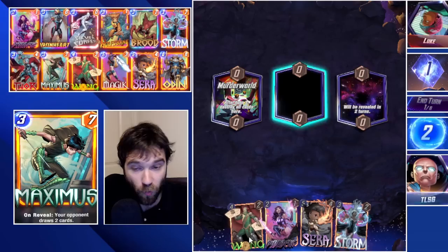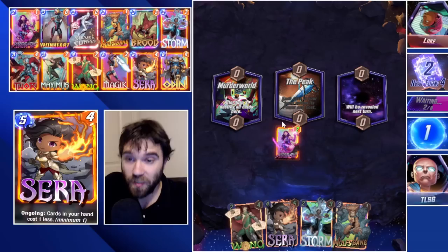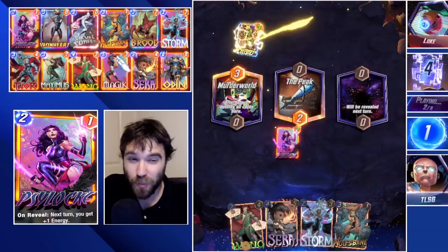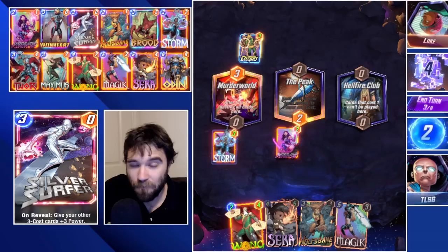Next up we have Luke. Our first couple of cards include Psylocke - we can ramp into Wong. We have Storm to change one of the locations. Peak comes down, which is not terrible; we can ramp into Sarah next turn. They snap, so I'm going to snap back. We drop Psylocke, next turn we'll drop Sarah to reduce the cost of all our cards, making it much easier to sneak out a one-cost Wong, and maybe do Storm into Thor or another three-cost card.